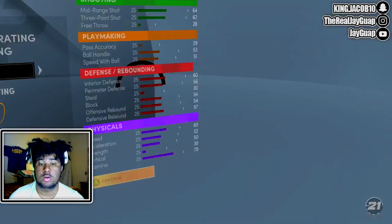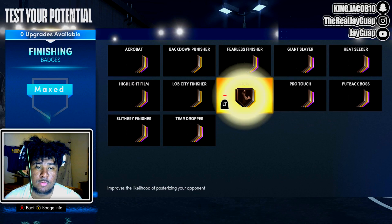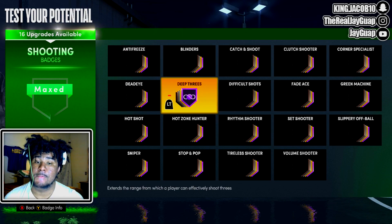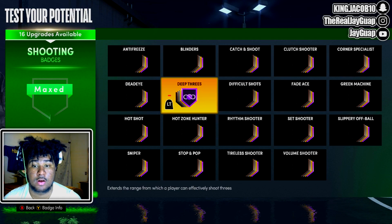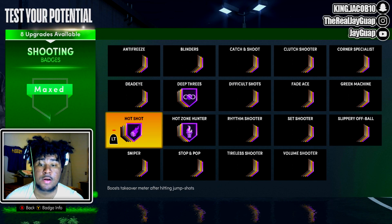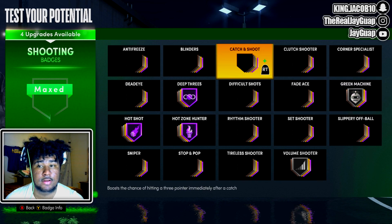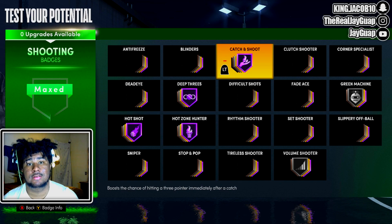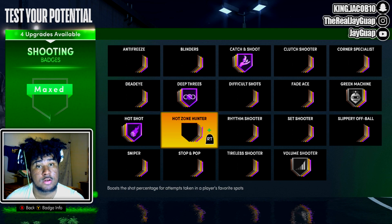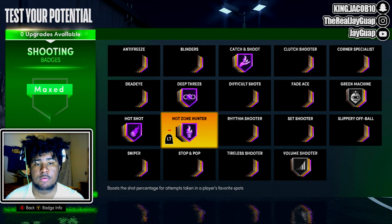So this build is overpowered. For badges — you want to put posterizer on bronze because you're going to get contact dunks like I said. For shooting, originally I had something different on, but I found out some crazy stuff: hot shot, bro — put it on, please put it on, it is crazy. One thing I can tell y'all, you don't need high zone hunter on first — hear me out. You don't need it on first because you're not gonna have any high zones when starting out with your badges.